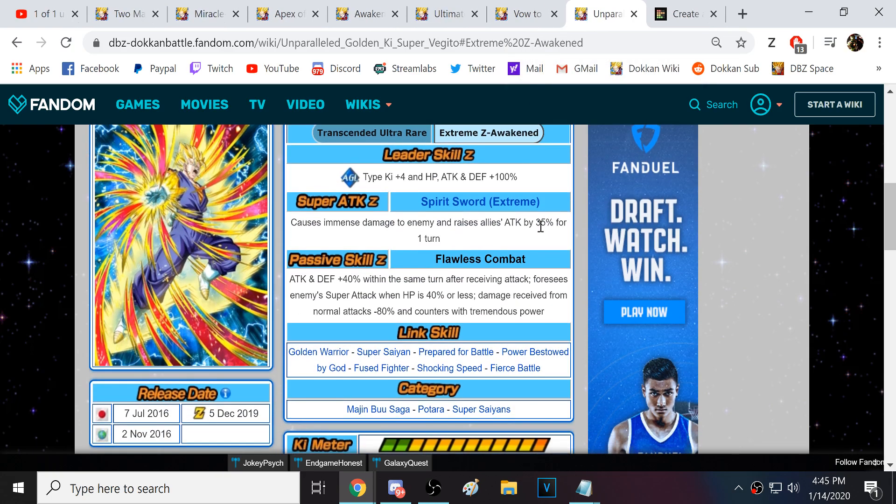Next we have EZA Super Vegito. As hard as I am on this guy, he is still really good. It's just that in the most difficult of events, his damage really dries up without doing crits. In today's Dokkan, a lot of these bosses are starting to have super high defensive stats where Vegito can't penetrate without crits. I gave my Vegito full crit and he still never crits for me. It's like Vegito units just don't love me — they don't give me the luck.